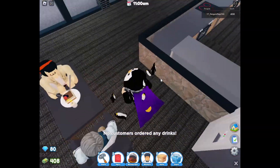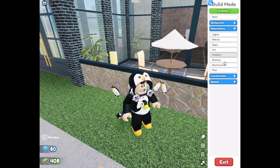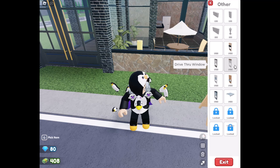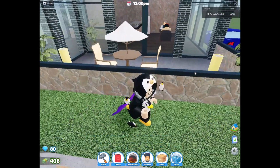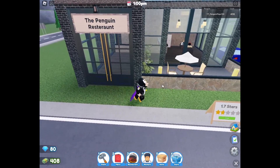No customers ordered any drinks, okay then. In the build menu I can see decoration options — we could build a really nice five-star restaurant. There are stairs — there are second floors! We're going to have to build the biggest restaurant ever. What's this — drive-throughs? We can build our own McDonald's or KFC! No no no — this is the Penguin Restaurant.